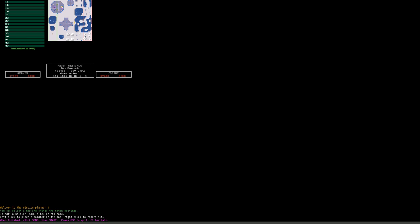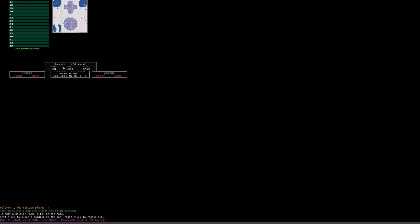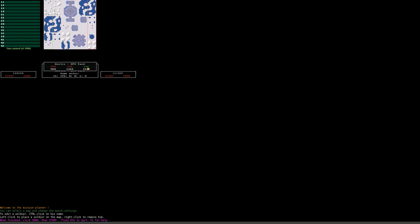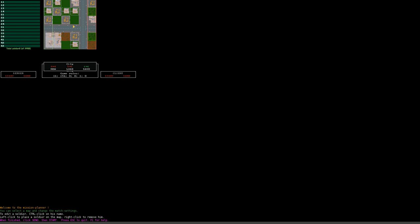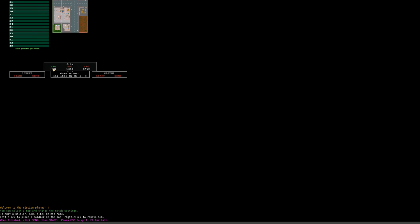You can click on the map name to manipulate it. You can generate a new random map, choose the size, load or save certain setups, and change the terrain. For example, this one is Arctic UFO yard, but you could double-click on City to get a city setup. You can regenerate the map as often as you like — for instance, let's say a 4x4 city map.